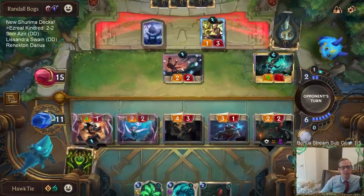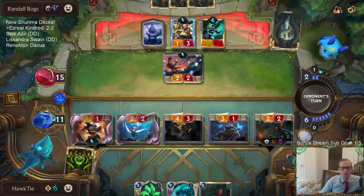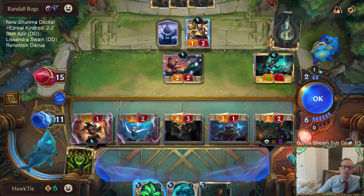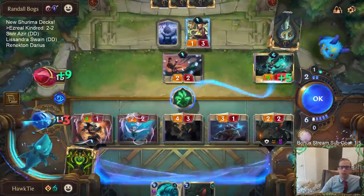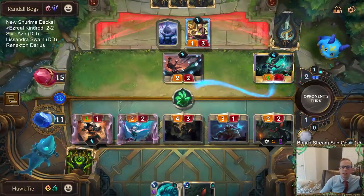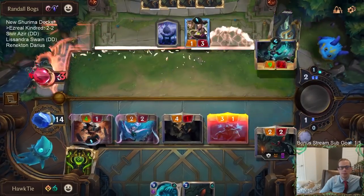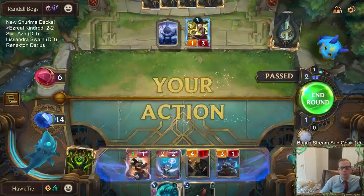Yeah, they could have Moonlight Affliction — they're gonna Moonlight Affliction the Dreadway. That's them taking 11. They've played 2 Pale Cascades so far. I'm going to do this right now before they draw a spell from River Shaper, making it more likely we can kill the Karma.